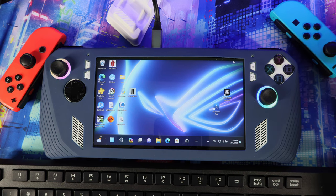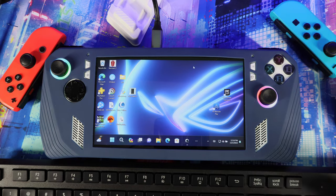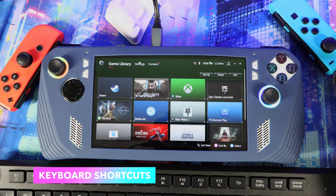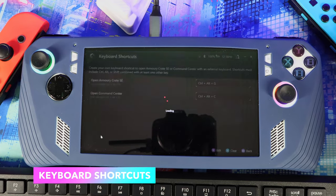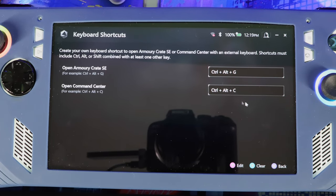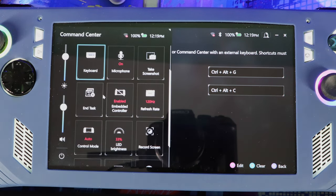First, you can now create shortcuts for different tasks in the system — one for Armor Crate and one for Quick Settings. How I set it up: on the keyboard, it's Ctrl+L+G to bring up Armor Crate. You go to Settings, then Keyboard Shortcuts, and set them up there. I also set one for Command Center — they give you an example, like Control+Command+C. I set it to Ctrl+L+C, so pressing that brings up the Command Center.